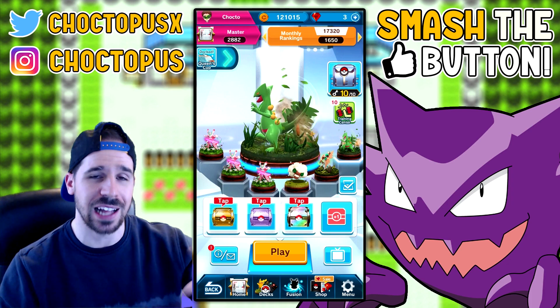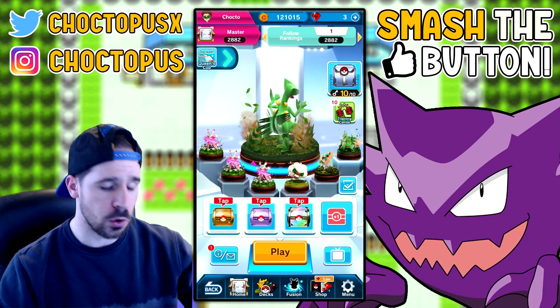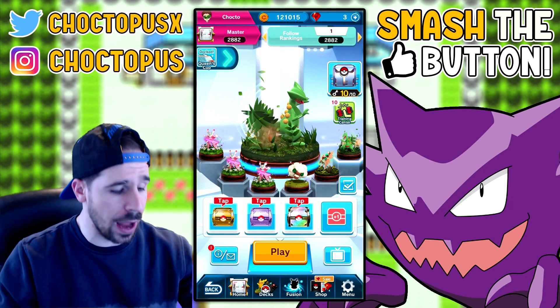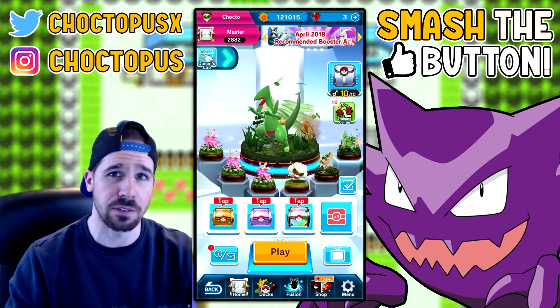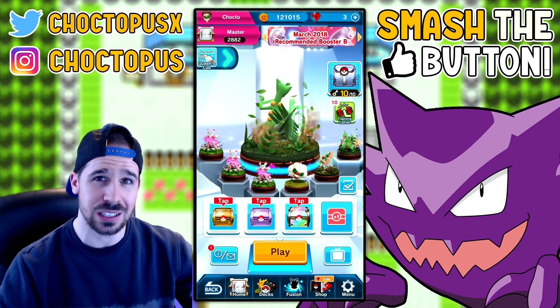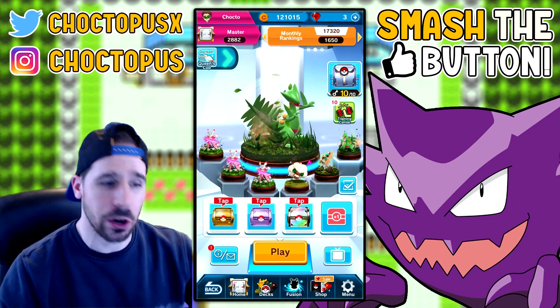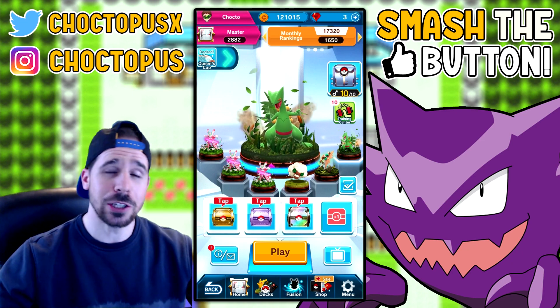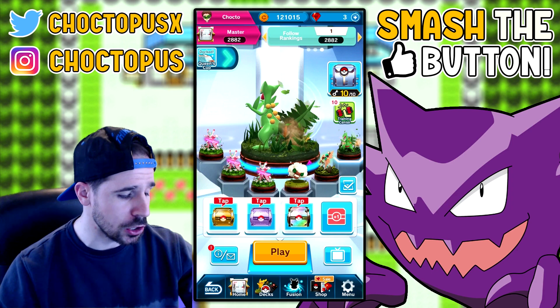Basically, Lorantis buffs your grass-type Pokemon depending on how many Pokemon of that type you have out on the field — I think it's plus two per Pokemon. When I have three Lorantises on the field they stack, so I'm getting plus six for every grass-type Pokemon out there, maxing somewhere in the plus 40s — not to mention the plates I have.